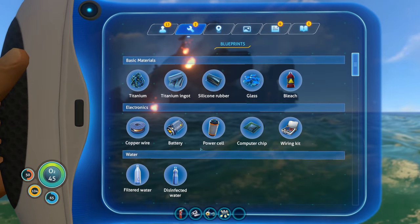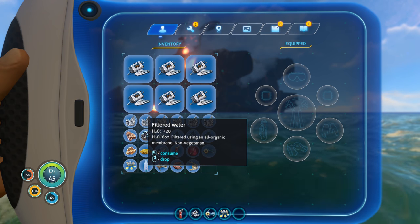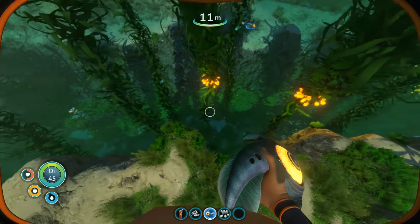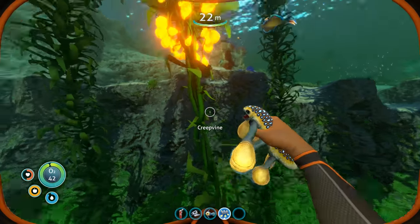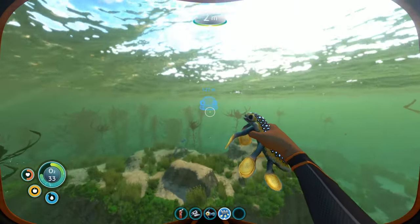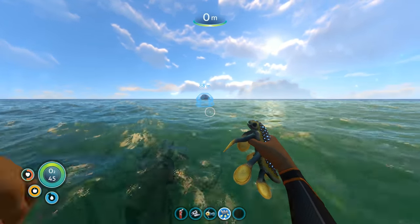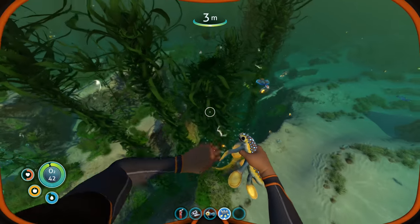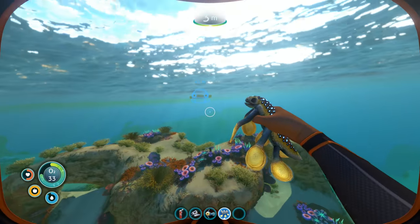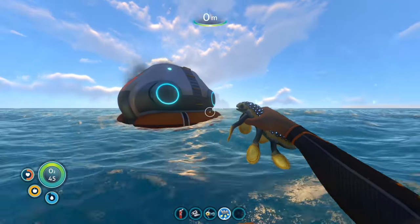We're actually kind of close to the Aurora — maybe that's why I wasn't able to find it, because I was trying to stay away from that radiation. We have filtered water — plus 20 H2O, let's consume that. Our health is up to 51. There's a lot of creepvines right next to our base basically. Just keep our eye on where the kelp things are and we'll be good to go. We can finally make the repair gun — finally!